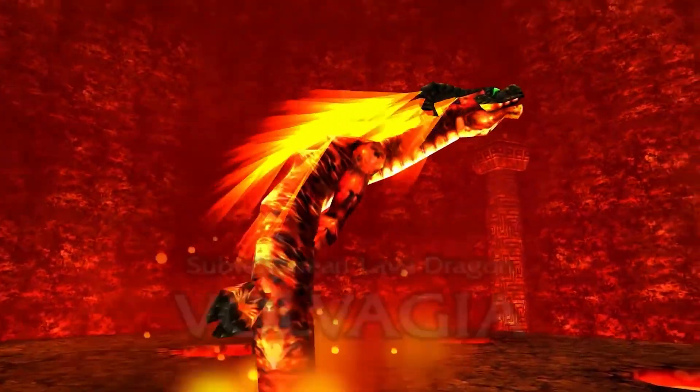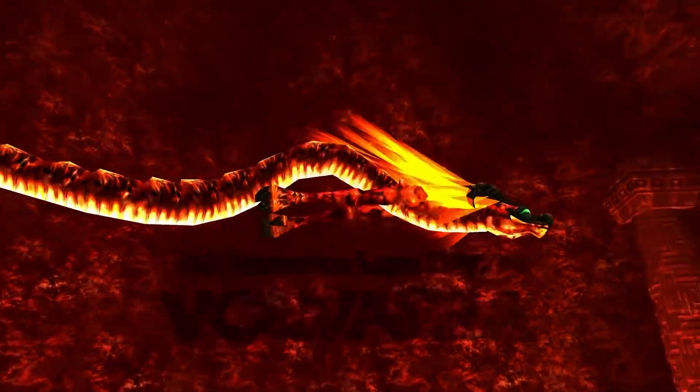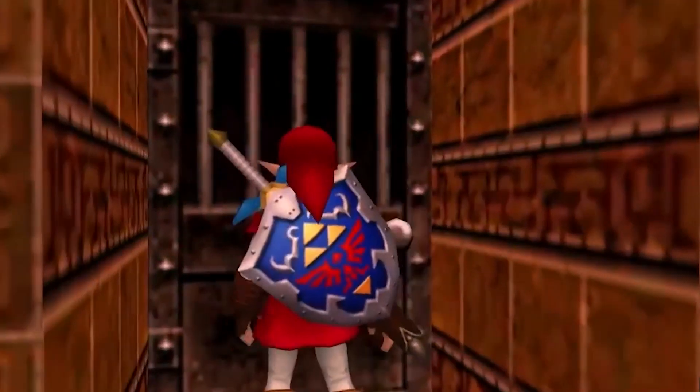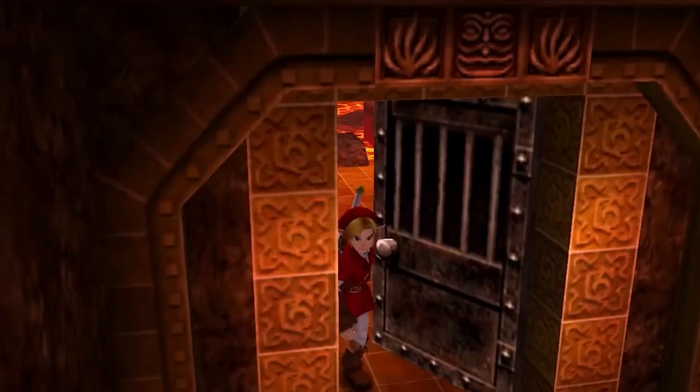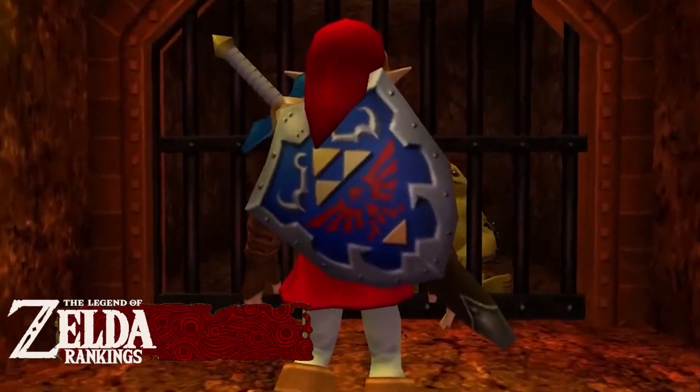Number 7: The Subterranean Lava Dragon, Volvagia, found in the Fire Temple. The build-up to this fight is what makes it stand out, as you are prepared for this boss fight when you return to Goron City and learn that Ganondorf is in the process of feeding nearly every Goron to the revived Scourge of Death Mountain, Volvagia.